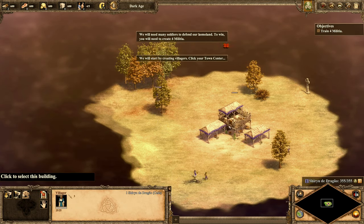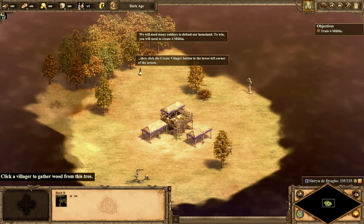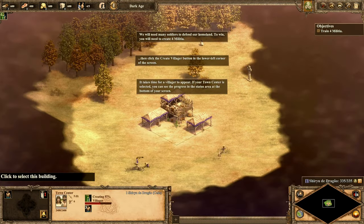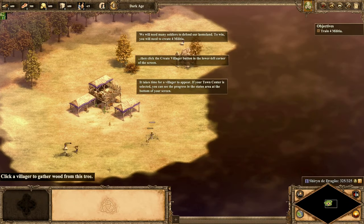We'll start by creating villagers. Click your town centre, then click the create villager button in the lower left corner of the screen. It takes time for the villager to appear. If your town centre is selected, you can see the progress in the status area at the bottom of your screen.